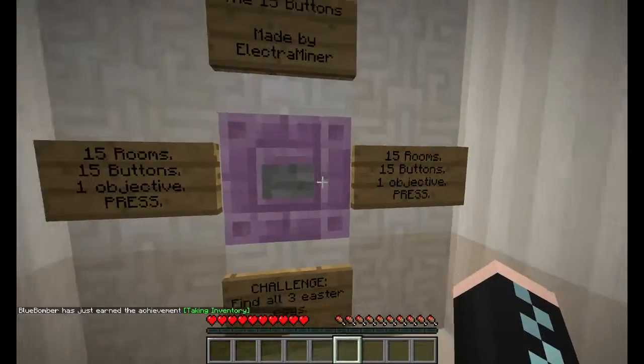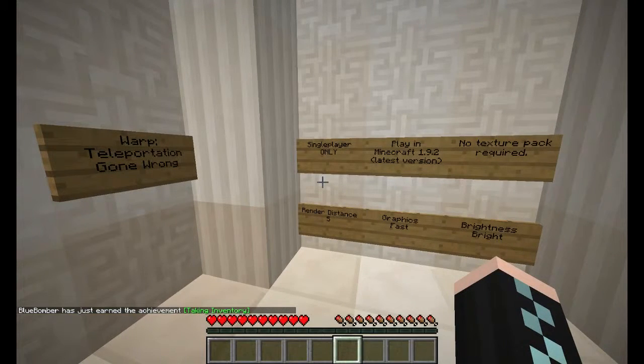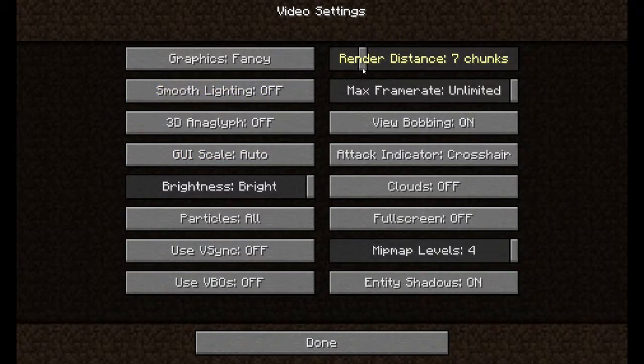Welcome back to the first episode of 15 Buttons, made by the Extra Miner. Settings: 1.9x2, negative texture pack, render distance 5, graphics fast, brightness bright.